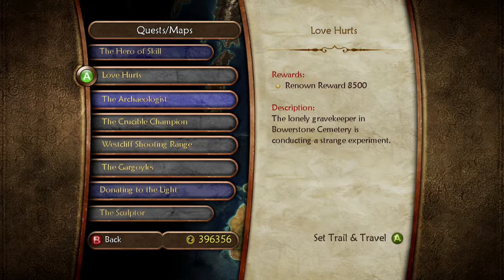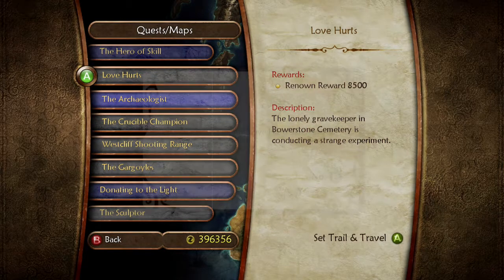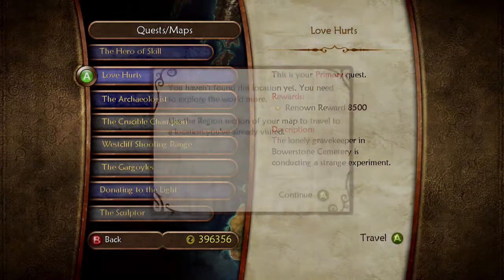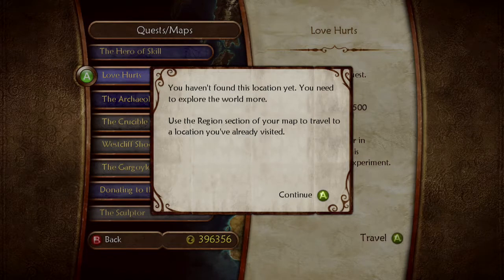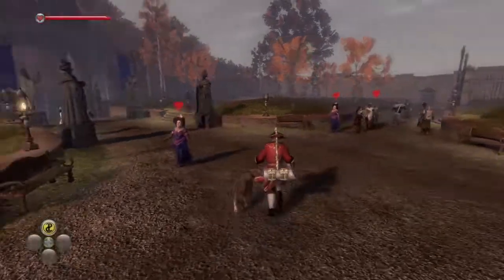We can kind of pinpoint how many more episodes we go before the hero skill. Let's go ahead and do this one since we're already kind of sort of by the Bowerstone Cemetery, so we can just run there. I haven't found this location yet.